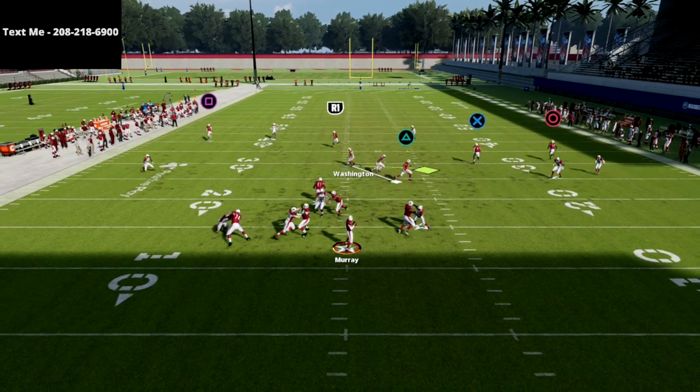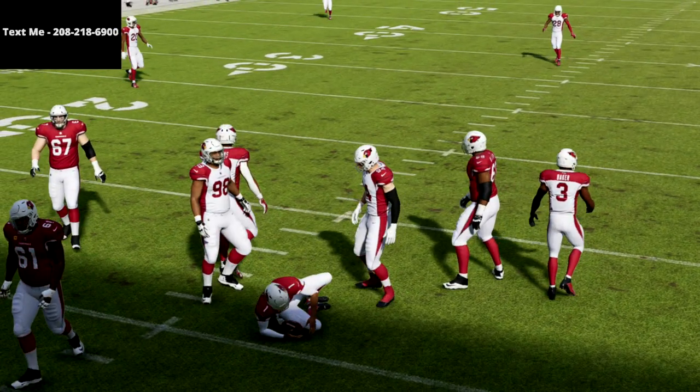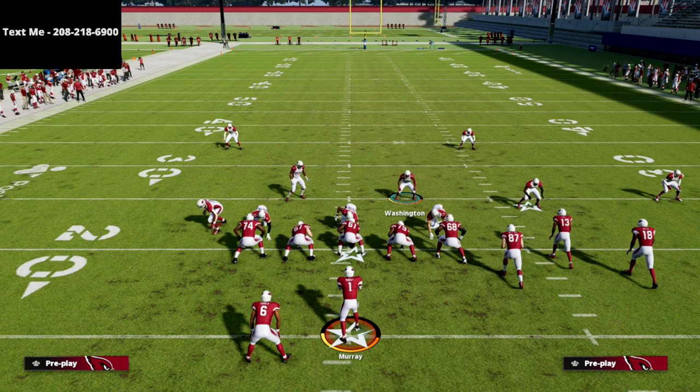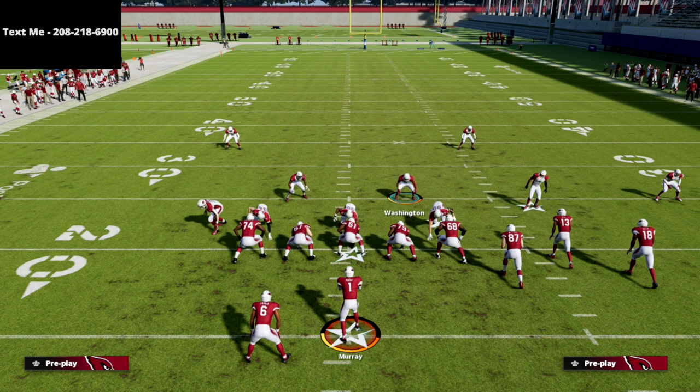What I like about the deep halves — especially if they are down in the box — is if you pinch them they'll kind of defend a little bit of the crosser and still get back on a vertical route to the solo side. That time we forgot to blitz the nickel corner but you see the concept. The 3-3-5 Odd — this specific package is really important to have in your arsenal. The 2-4-5 Odd is really good but just doesn't have this package.